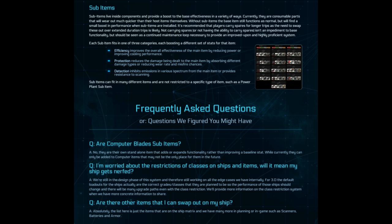Moving on from there, we have the FAQs. They ask about computer blades: are these sub-items? No, they're not. What they are is basically extra main items that go into your computer slot — they're not sub-items or boosters. They're also working out restrictions on class ship items. For 3.0, the ships are having items that they were not originally advertised with. And the last FAQ is whether there are other items you can swap out of your ship — yes there are: armor, batteries, and all those sorts of stuff. The list they've given isn't the whole thing; there's more to the ship than just that.